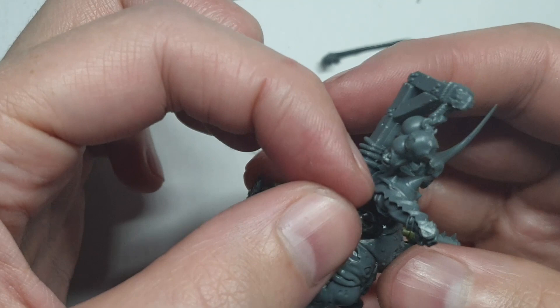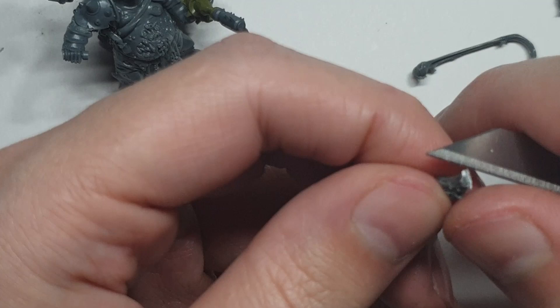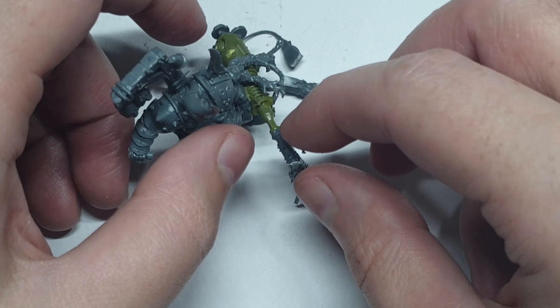I decided to use one of these pieces to cover the whole of the Lord of Blights' side, made by cutting off the original arm. For the actual goo itself, I decided on this long, highly detailed piece that will show off this method to its full effect. I snip off the flat part of the sprue and attach it to the nozzle of the weapon.